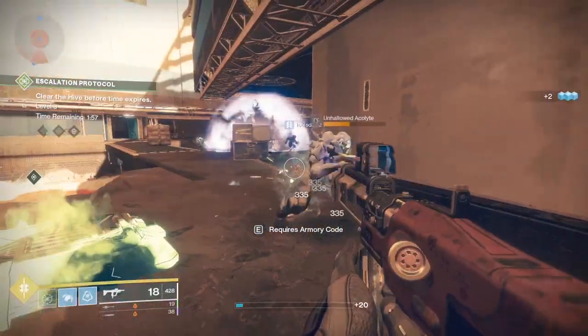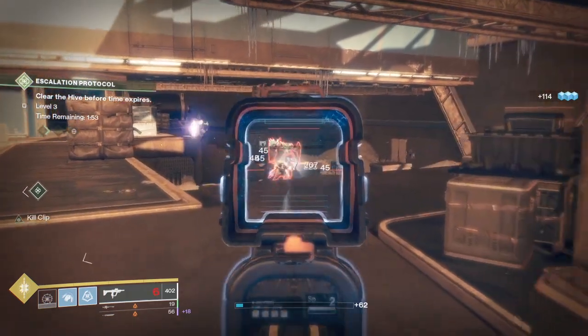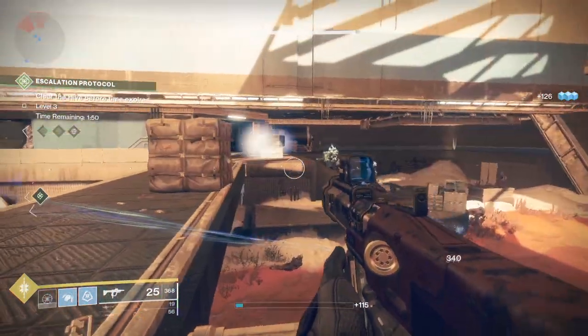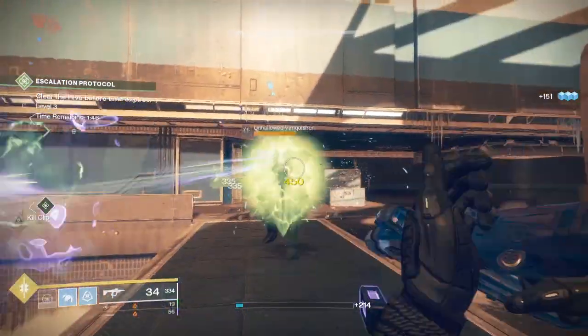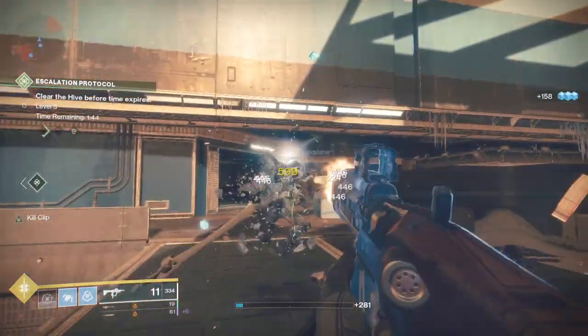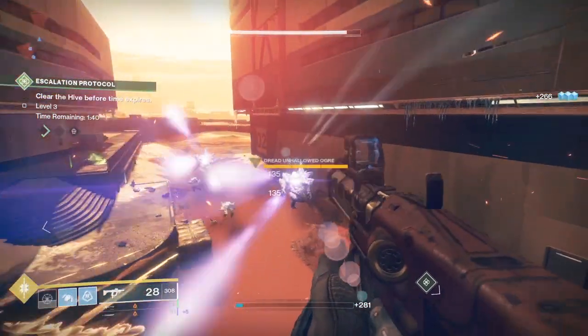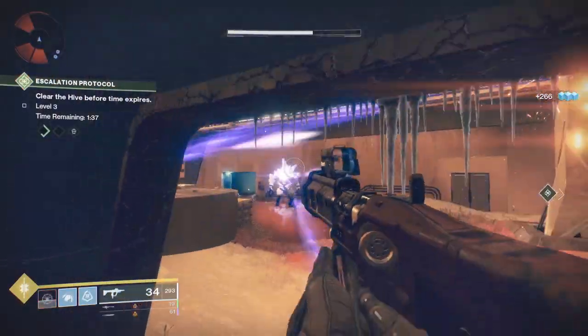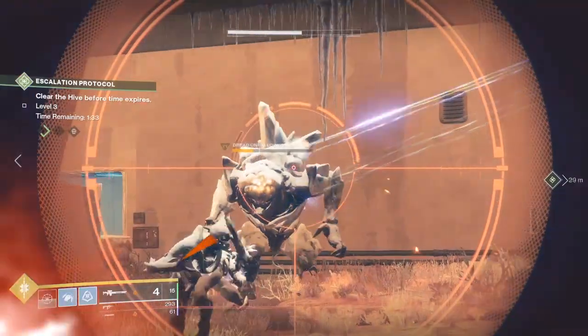I definitely recommend using a melee weapon or something like a submachine gun from your secondary, so you can at least do some damage. Your objective is to get the killing blow on one of these mobs. The best place to go is Mars — one of the best places to see a bunch of elites pop up.